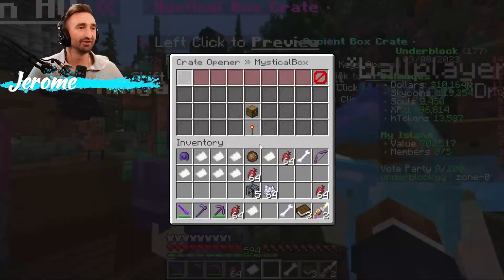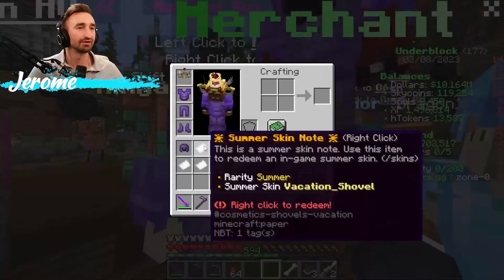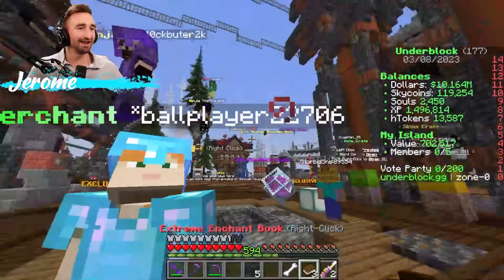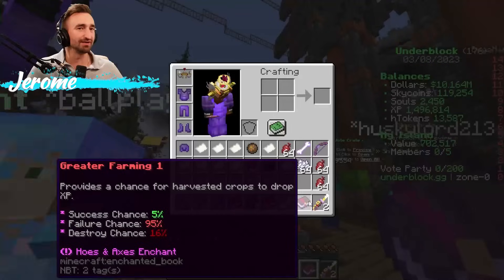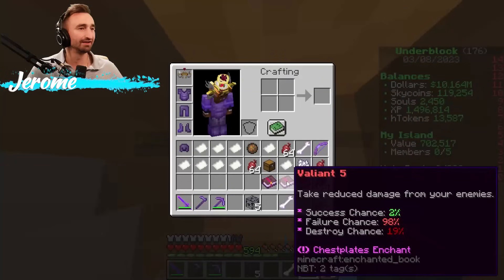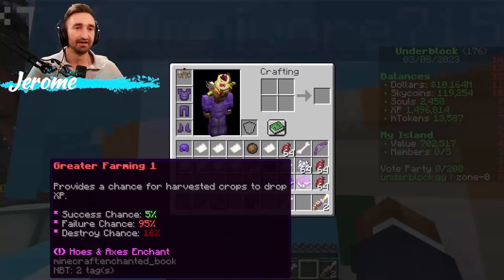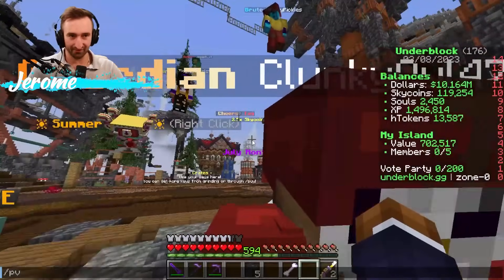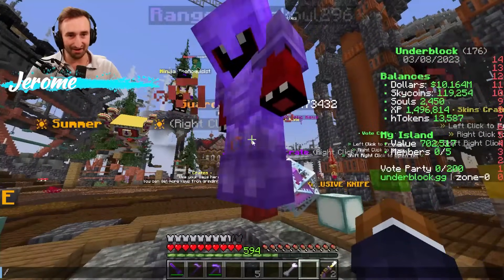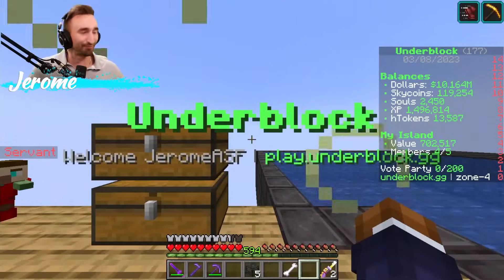Mystical crate: Auto Cell chest — good. I got five Enderman ones too. Now let me open up the three Extreme Enchant books: Valiant 5, Take Reduce Enemy — that sounds really good — and probably the chance for Harvest of Crops to drop XP. That's sick, but it's only level one, sadly. Thank you, Sacred Wolf.